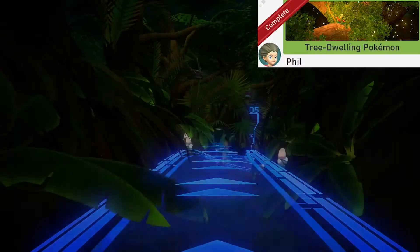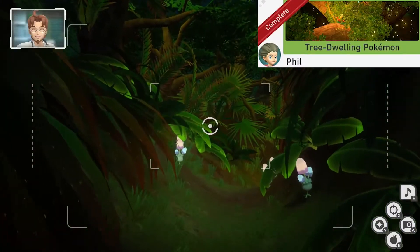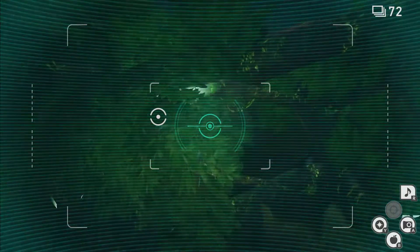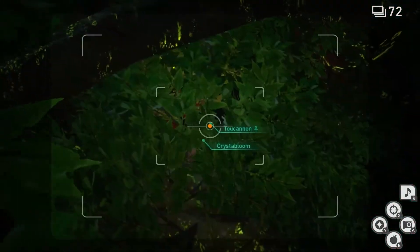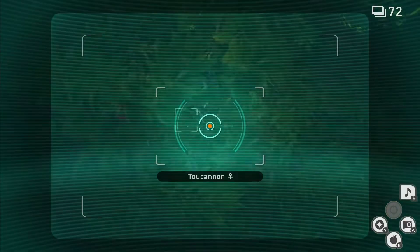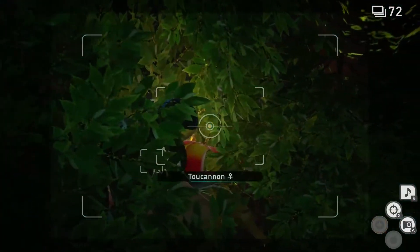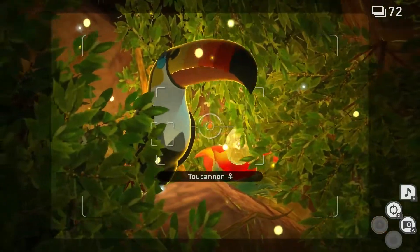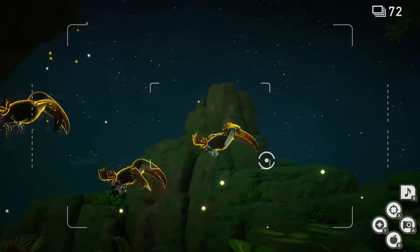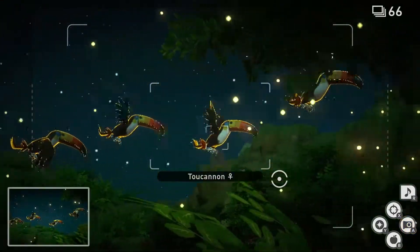Tree Dwelling Pokemon. For this one, we're going to go to the area just above the ancient ruins. Once you get here, scan to help you find the Crystal Bloom in the tree. It's going to be hidden behind this Toucannon, so we're going to move a little bit forward. Now we're going to throw three Illumina Orbs at the Crystal Bloom — one, two, and three. Now the Toucannon are going to fly around, and we're going to take a picture of them flying. Now you can quit and submit.